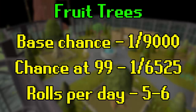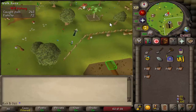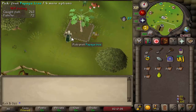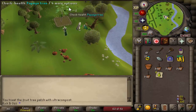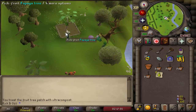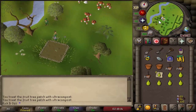Starting with fruit tree runs: getting the pet from a fruit tree has the same chance for any fruit tree, so it's best to use the cheaper ones once you're already at level 99. I did papaya trees all the way to 99 and also post-99, as they can be slightly profitable depending on prices. After 99, there's no point doing palm or dragon fruit trees as they'll eat into your cash and the chance is the same anyway — unless you're going for 200 mil.